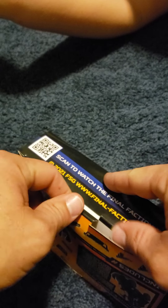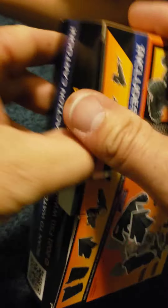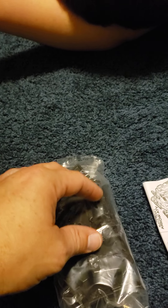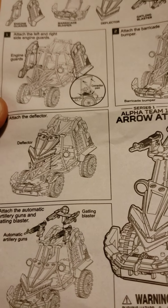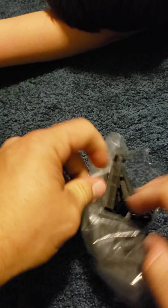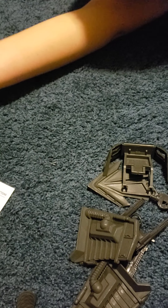Just like last time, there's a tab on the bottom where it opens up. Open this up and get all the things out. Alright, you can bring in the ATV.